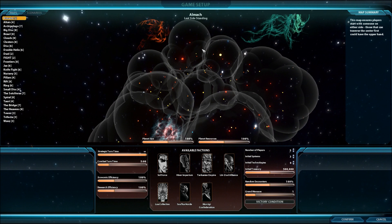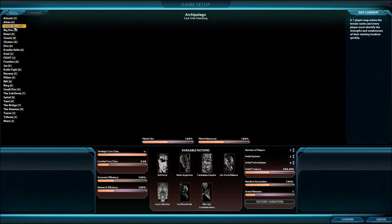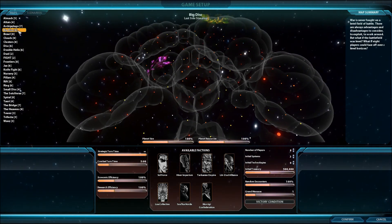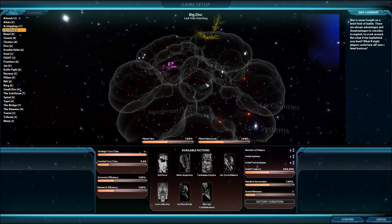So when you first begin a game, this is the first screen that you've got — the game setup screen. First thing you want to select along the left hand side here are the 25 plus maps that are currently with the game. You notice on each map you've got a number in brackets here. This is the maximum number of players that you can have within the game, but you can also choose less. A summary of each of those maps is over here on the map summary size, and then the big window in the middle shows you the size of the map itself.